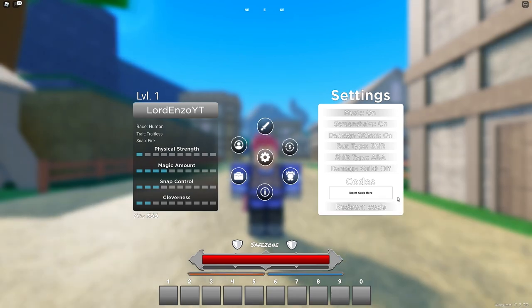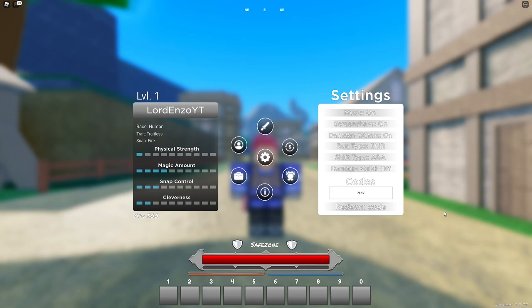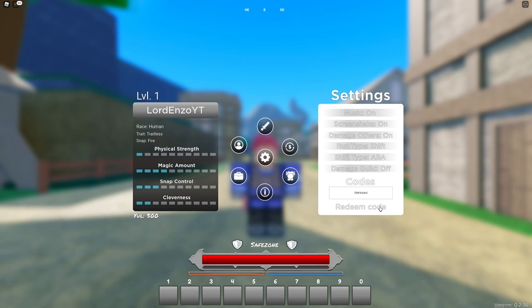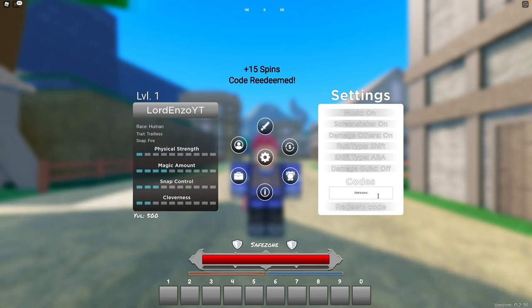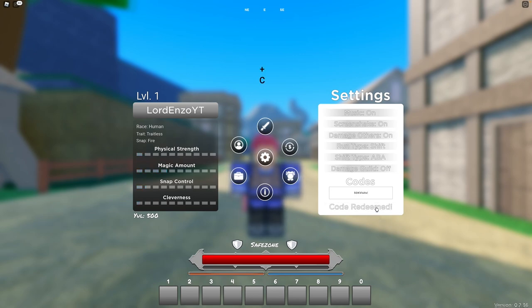The next code is 75KVISITS! — 75, capital K, capital V, I, S, I, T, S, exclamation mark. The following code is 50KVISITS! — 50, capital K, capital V, I, S, I, T, S, exclamation mark. That one gives you 30 spins.